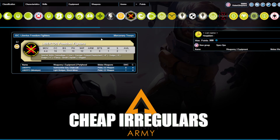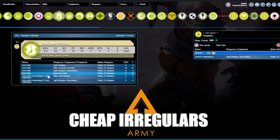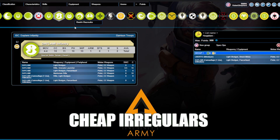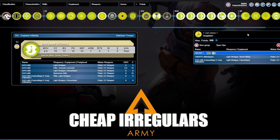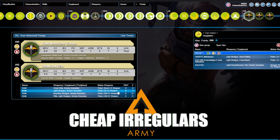Our first category in this list of archetypes of most powerful things in Infinity is cheap irregulars. Here we are in Haqqislam in Infinity Army, home of some of the game's best cheap irregulars. Some examples that you can really fit into this category are things like Libertos, but also Dalami Infantry, most classically in the camouflage light shotgun Panzerfaust, and then Zelechia Narrazova and Kum Riders generally.